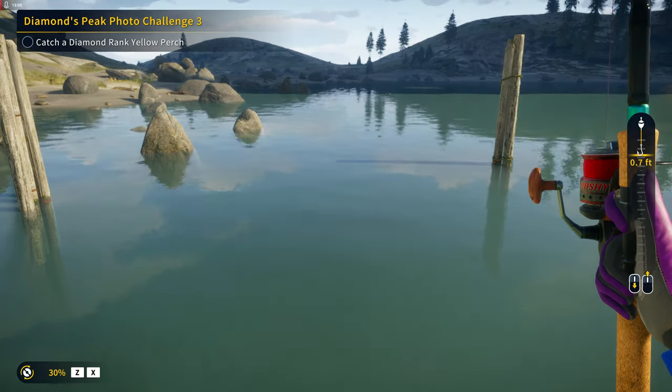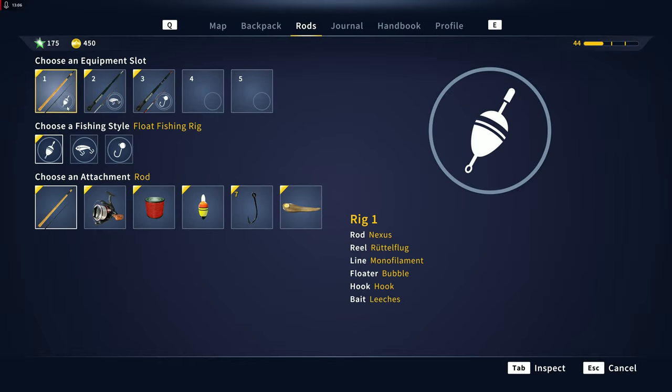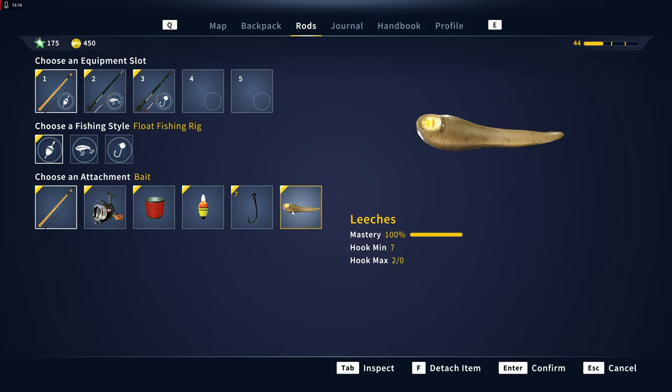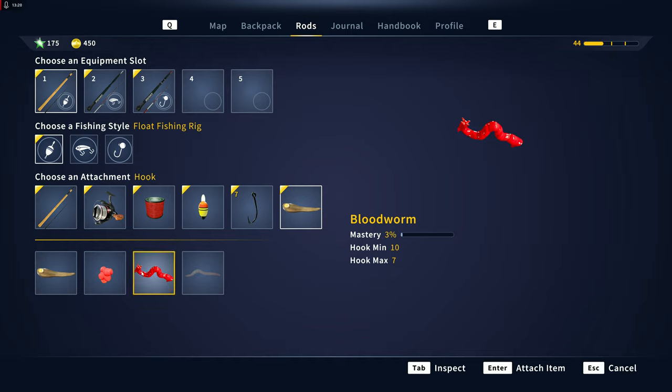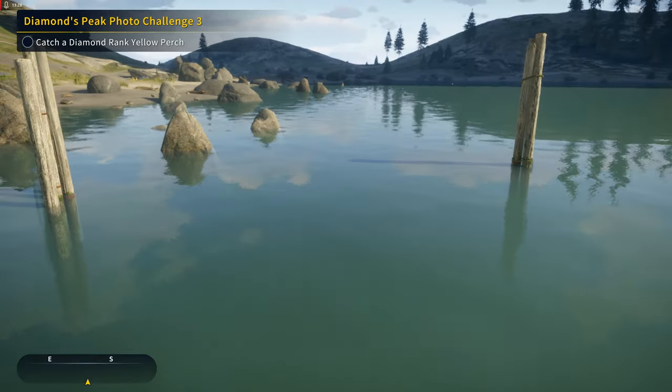I think we collected this information on the last mission. Perch, number seven, leech, gold — yep, we got that. I'm wondering if I switch this up to bloodworm. We don't have any mastery in the bloodworms but let's try it out.